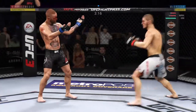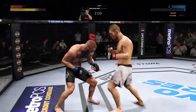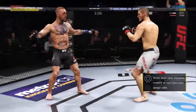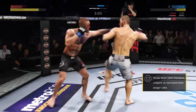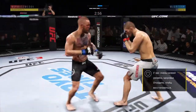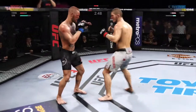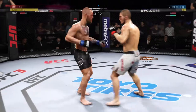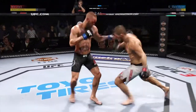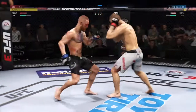Big shots. The kick lands to the body — he's hurt bad. He is going after it here. He hurt him again. This fight is dangerously close to being stopped. He's got him hurt here. Big uppercut! Another crisp jab lands flush. Nice way to keep the opponent at distance there.